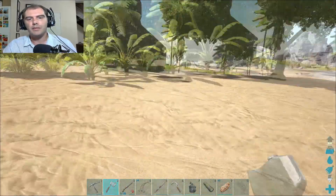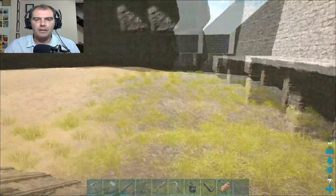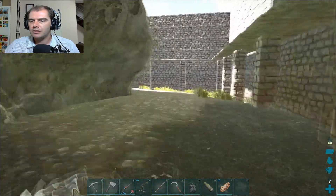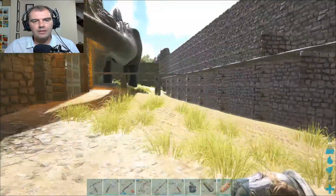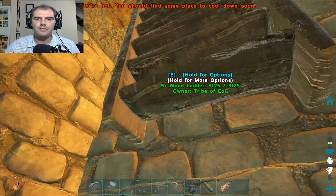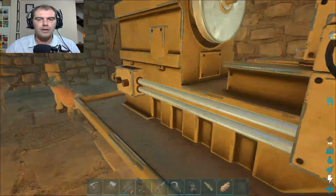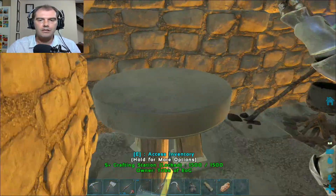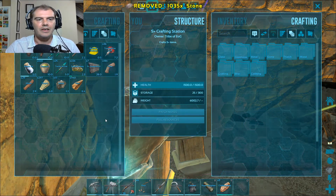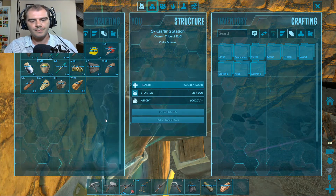That's also one of the other problems with this game — you know, you get rock collectors. They will hate us at this point. Outside the house I'm getting cold, and inside I'm getting hot — yeah, probably the torches running or something like that. There's an extra 1000 stone. Cool. What else do we need?